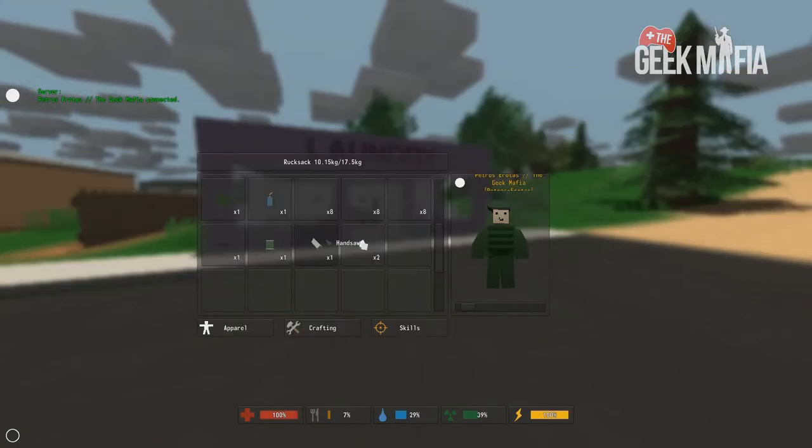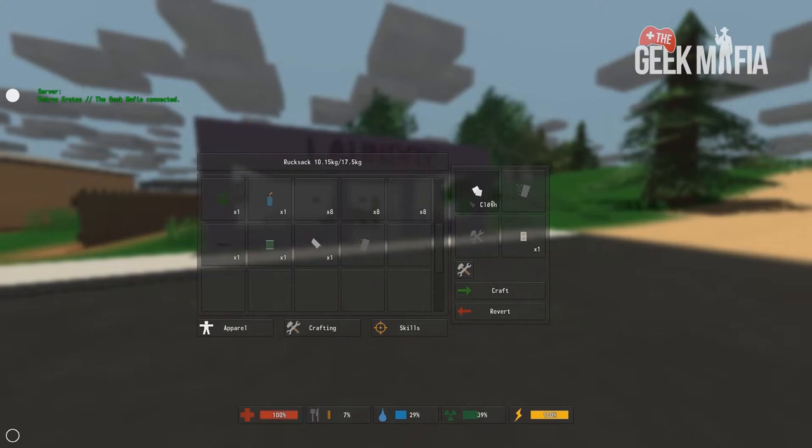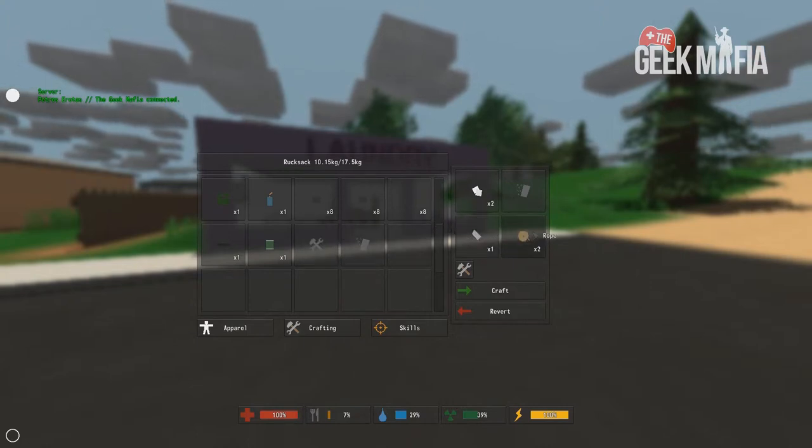The second item you will need is a hand saw, which will be used as a tool. Once you have both these items, place the cloth into the crafting menu and the hand saw into the tool section of the crafting menu, and it will output rope.